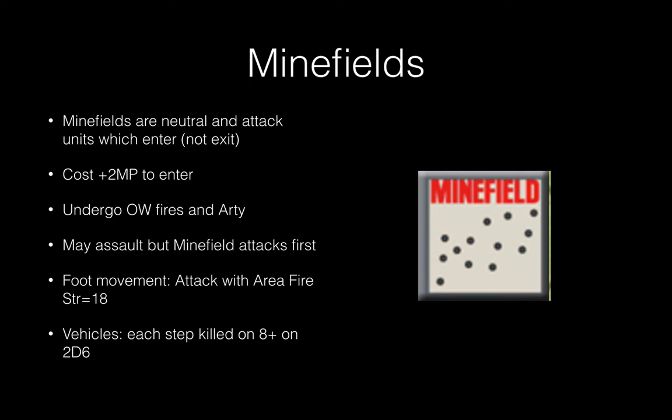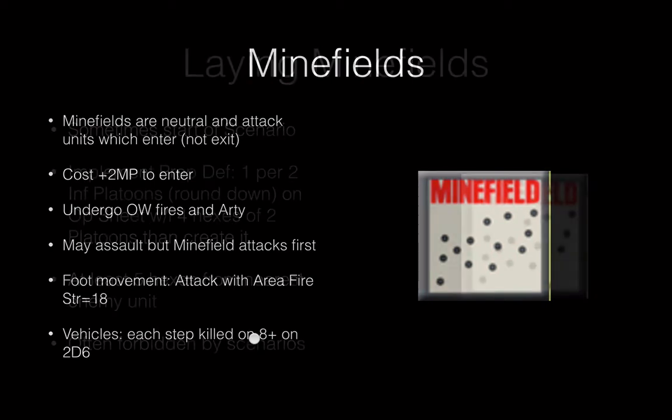Let's look at minefields. Minefields, first of all, are neutral — they're not friendly or enemy minefields; they'll attack anybody, equal opportunity aggressors. It costs two extra movement points to enter a minefield hex. If you move into a minefield hex, you undergo any overwatch fires and any attacks by artillery or continuous fire missions that are still ongoing. You can actually assault into a minefield hex too if it's occupied by an enemy — that's fine — but the minefield will attack you first. It attacks foot movement with a strength of 18. If you're moving in with vehicle-type movement, each step you roll two six-sided dice, add them up, and on an eight or higher that step is eliminated — close to 50% casualties. Not advised.